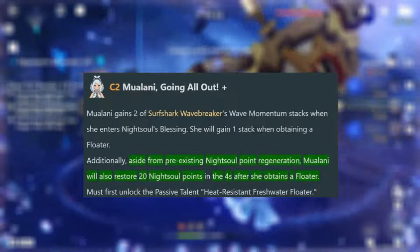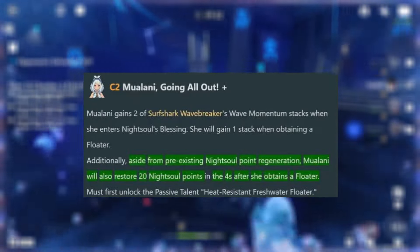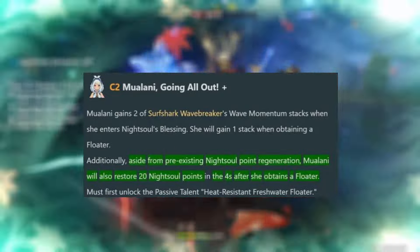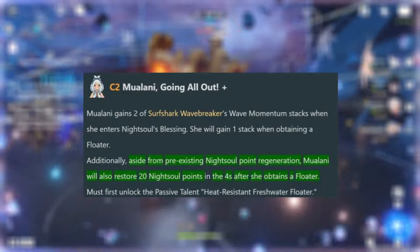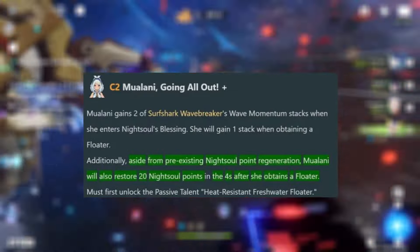She also got a change to her C2. Now when Mulani gains 2 of Surfshark Wave Breaker's Wave Momentum stacks and enters Night Soul's Blessing, she will gain 1 stack when obtaining a floater. Additionally, aside from pre-existing Night Soul points regeneration, Mulani will also restore 20 Night Soul points in 4 seconds after she obtains a floater.